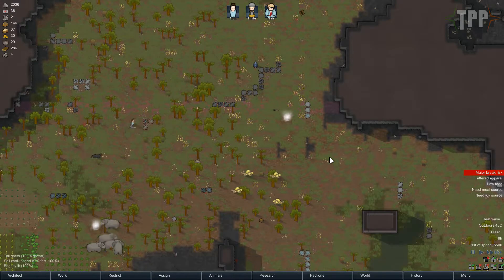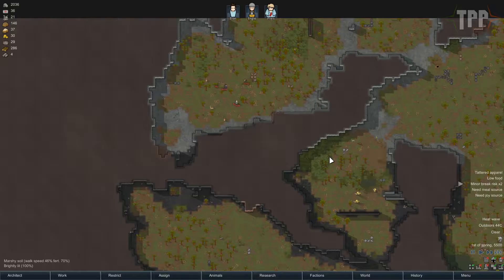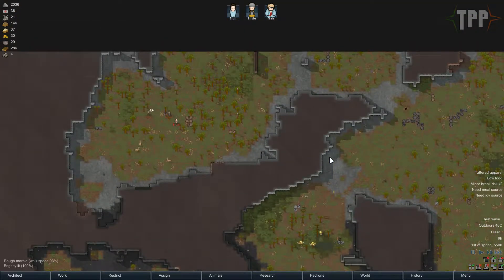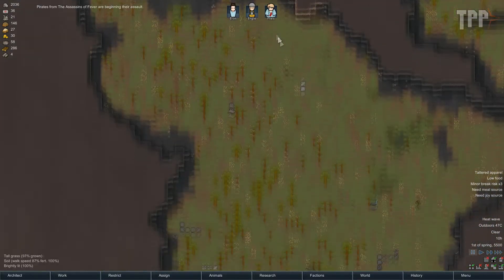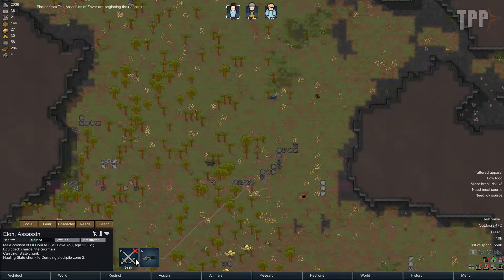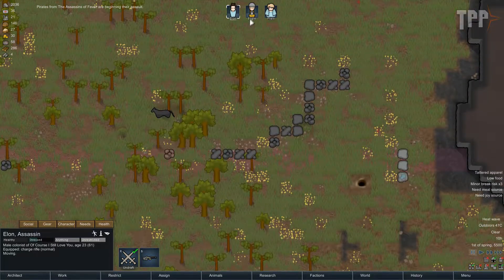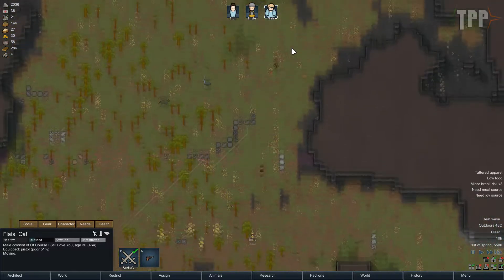They aren't attacking yet. The annoying thing will be if we don't kill them and we have them injured. So if we could just fire down some sleeping spots. Right, Elon, with your charge rifle, you're ready — I want you to stand there. Angie, with your pistol, you can stand there. And Flay, with your pistol, you can stand here. I don't want you to shoot each other, because that would be terrible.